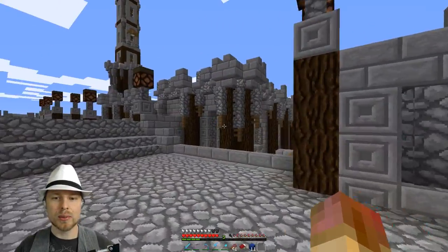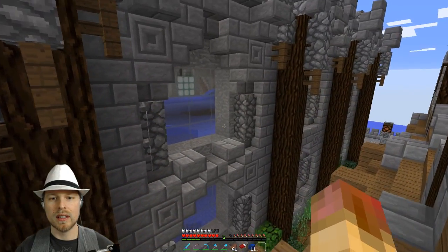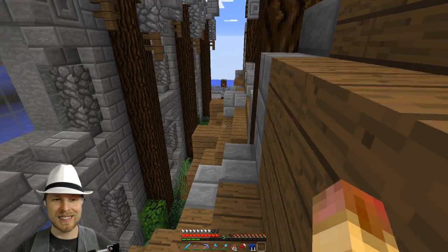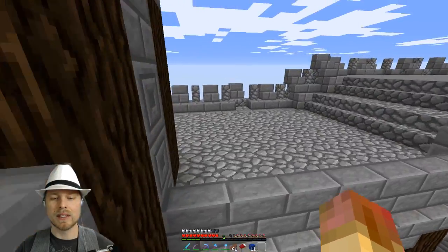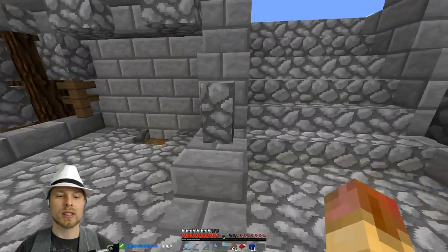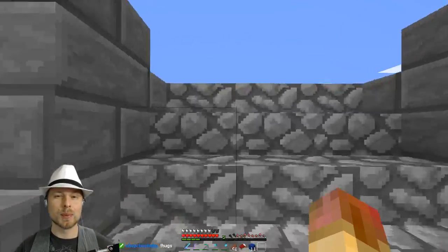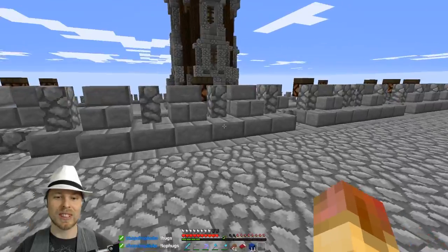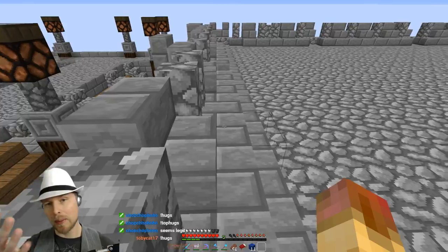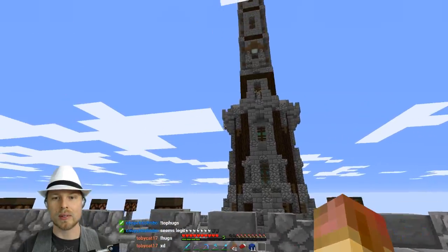He did a lot to make all the iron golems spawn in there. You can kind of see we've got roof lines and a spawning chamber. Then they drop down into the storage area and then funneled back up. And there's a metric ton of stuff. It's a little bit tricky to get up here, which I think is kind of interesting. But it looks pretty cool. I just wanted to give him a little shout out — his building abilities are pretty awesome as well.